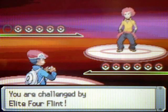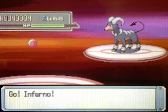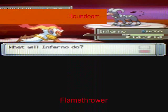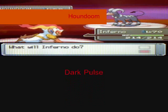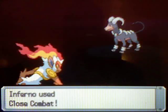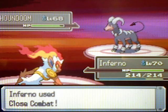This is Flint. The first Pokemon he's going to send out is Houndoom, level 68, Dark/Fire type, with moves Flamethrower, Sludge Bomb, Dark Pulse, and Sunny Day. I'm just going to start off with Close Combat — Houndoom is part Dark type, so Fighting type moves are super effective. You can also use Water type moves, of course.